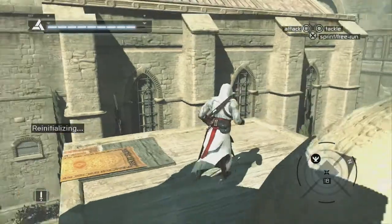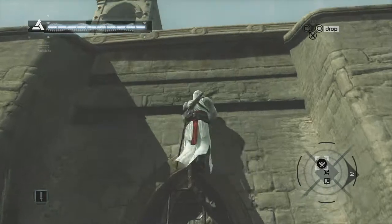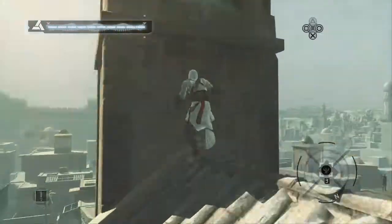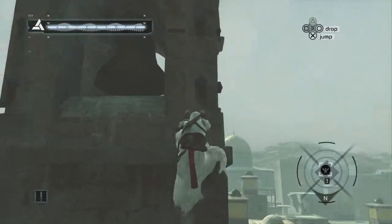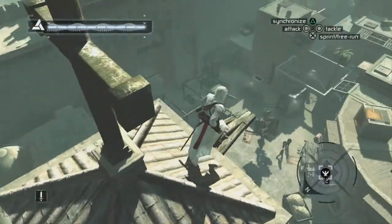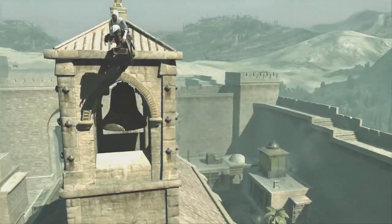You guys go and investigate that — there's been a murder. And we're going to get back to what we were trying to do before we were rudely interrupted. Talal is not going to be providing anything for very long because he's going to be getting taken out. Let's climb up here — there's a little platform — and let's get our first look at Jerusalem.